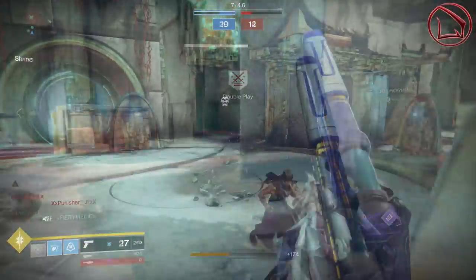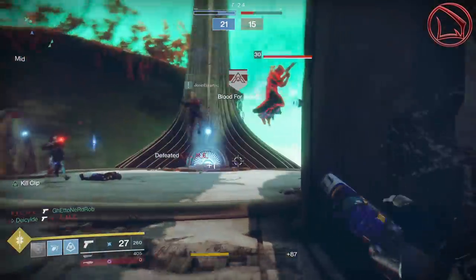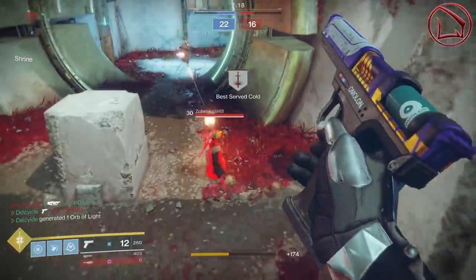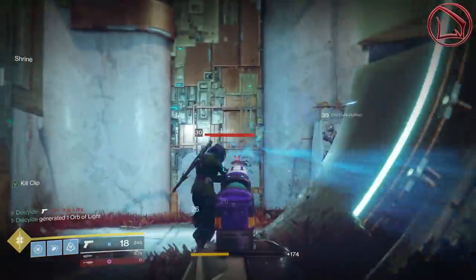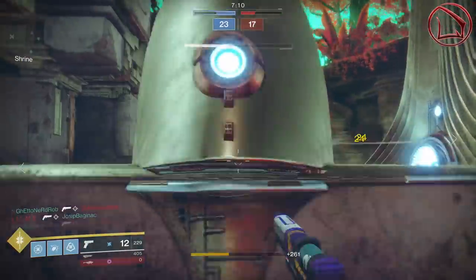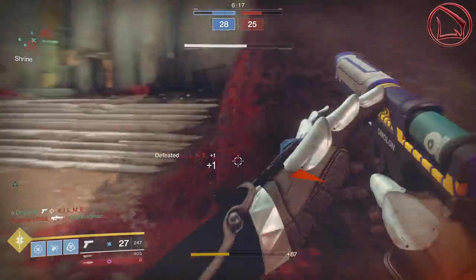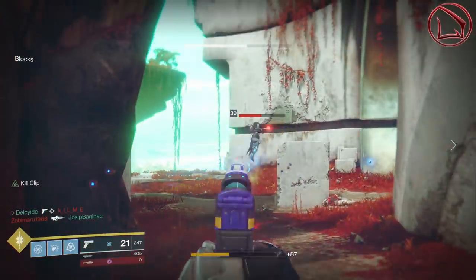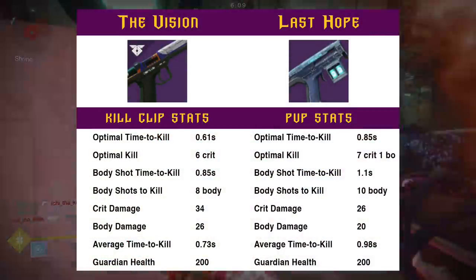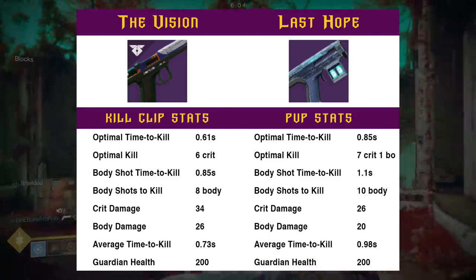That value is so unbelievably powerful — there are very few weapons in this game that can get that TTK. The fact that this thing has an overall average time to kill at 0.73 seconds when Kill Clip is active is truly astounding, and one of the things that baffles my mind as to why Bungie would even do this. Nevertheless, that's why this thing is such a powerhouse, especially in those 1v2 engagements. You guys can clearly see that the Vision has a very drastic and powerful difference here in comparison to the Last Hope, and that's because the weapon's lethality is 10 times more potent on the Vision because of Kill Clip and Kill Clip alone.